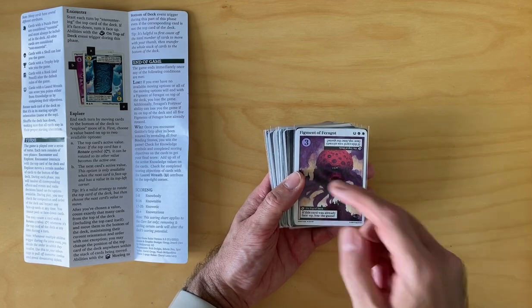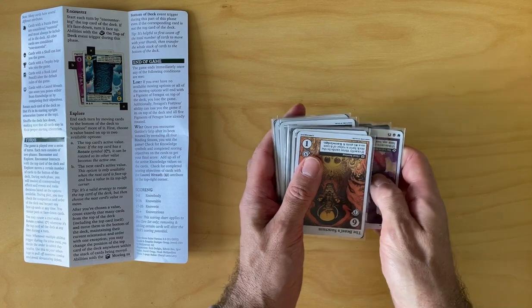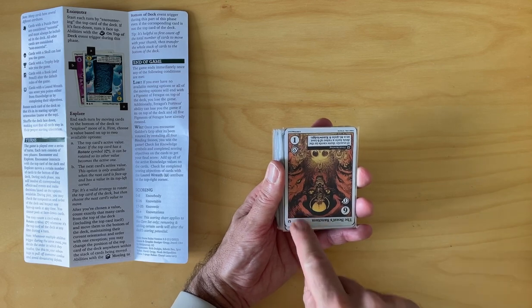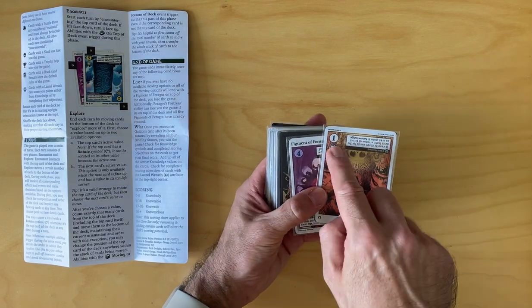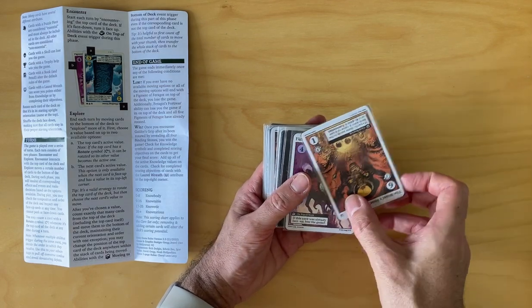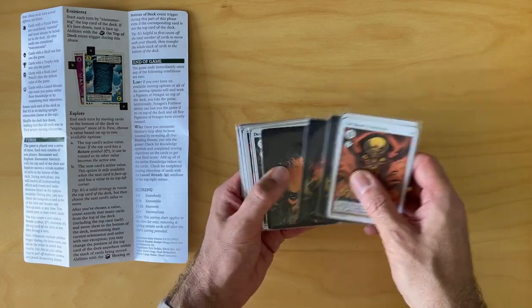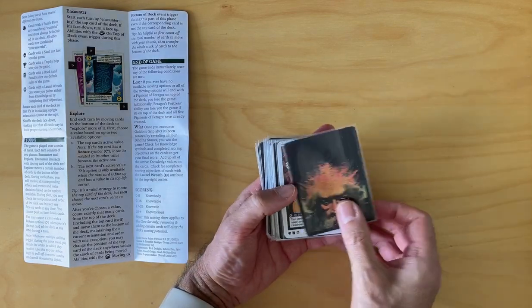Another nasty — I have to do three cards. This one now has no text because I've already rotated it, so I can either take it for a one, which I don't want to do because that will be game over. So I have to rotate it and then take a six — one, two, three, four, five, six. That's not too bad. I'll flip that.